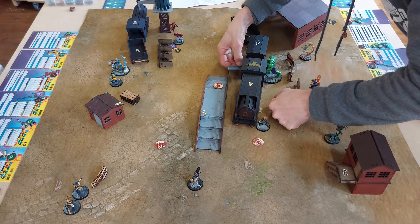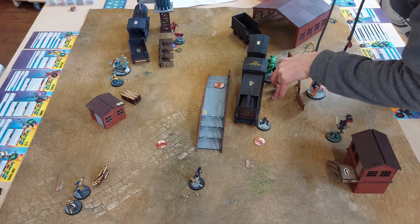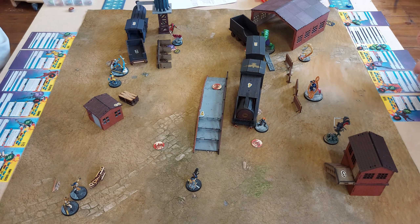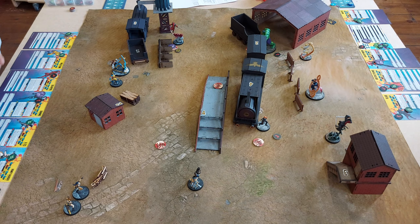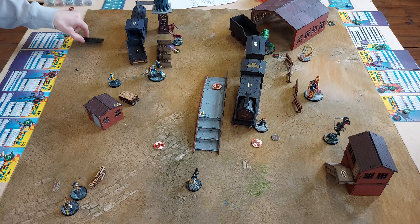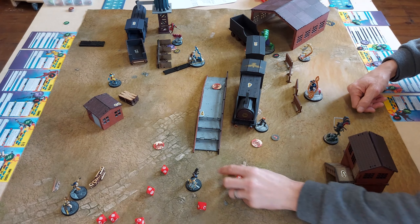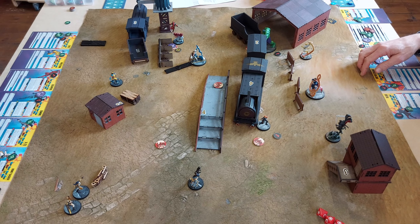Kieran looks at whether Hulk can realistically reach the central objective, but the scenery placement prevents it — something they're looking at adjusting for future games. Hulk moves twice and picks up a Spider Infected at the top right. Cable body slides by one and takes pot shots at Hulk — manages four successes, Hulk only gets two defense, doing two damage. Doctor Strange flies to the top of a train for a commanding view, hits Cable with Bolts of Bedevilment for three damage, and pushes him away from the center of the board.